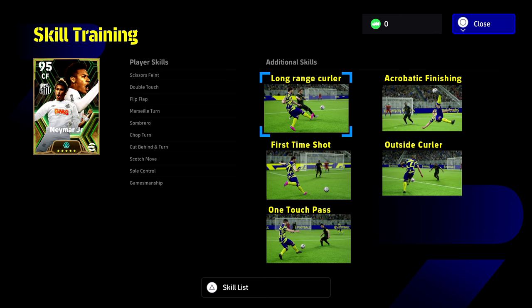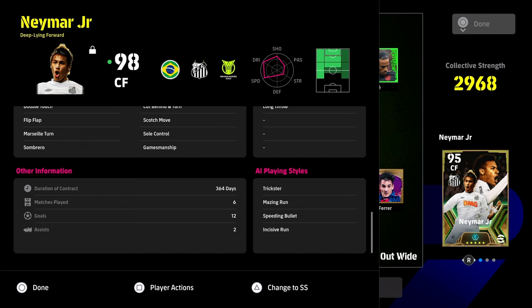With the skill training, this is what you're going to be maxing him out at. First time shot and one touch pass go without saying — they are 100% needed for this card to get the most out of him. Long range curler, outside curler — definitely think those are key. Acrobatic finishing is really really nice as well if you shoot often as a center forward. If you're going for a passing Neymar — which I don't really recommend — you'd have to put on the passing skills, because his low pass stats are just not good enough.